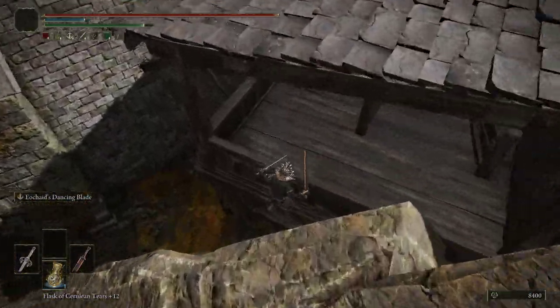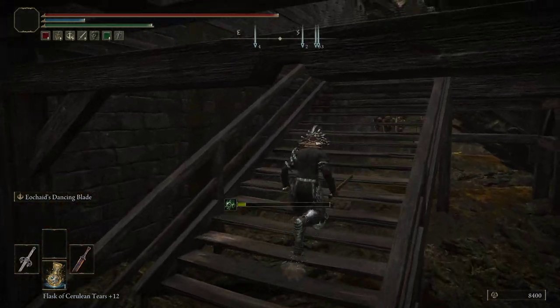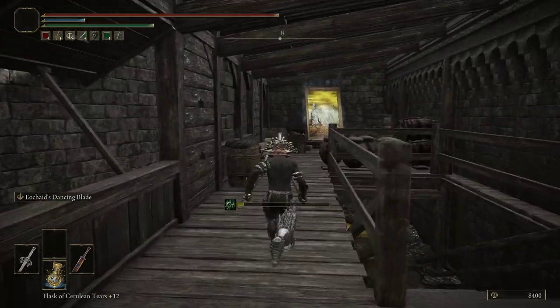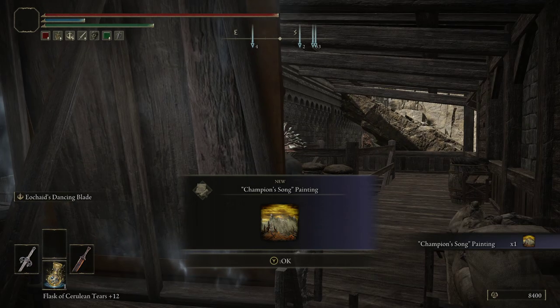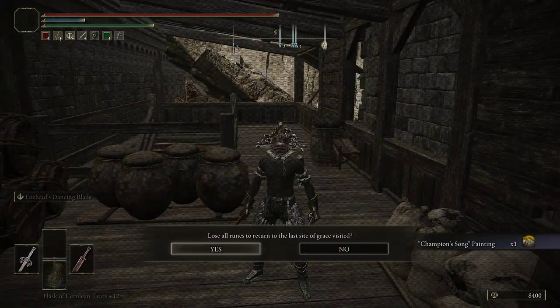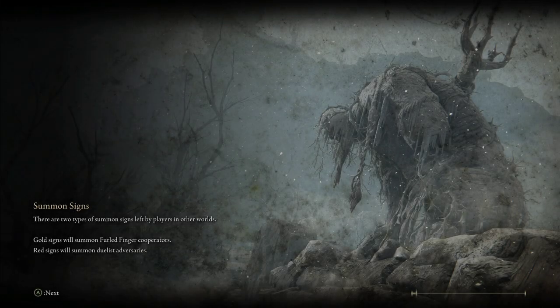Hop down right here, climb up these stairs, and the painting we need to touch is right here. This will give us the first part of the way to get this bow. I'm going to use my memory of grace to return to the other grace so I can fast travel up to where we need to go next.